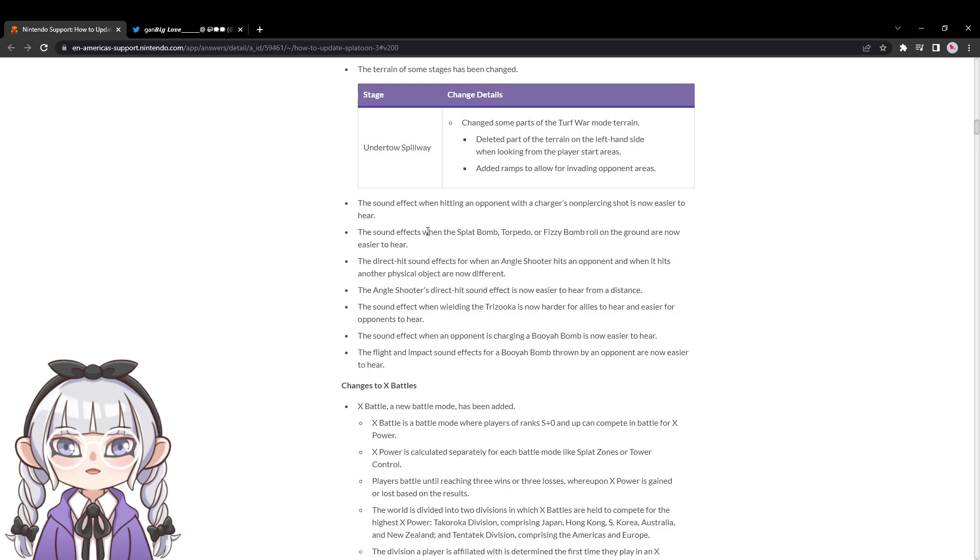They talk about some quality of life changes — bombs are louder, which is good, because if you've played this game long enough you know how random bombs can feel sometimes. You hear a bomb but don't know where it is. Trisuke is also easier to hear and react to. These make stuff more reactable overall.